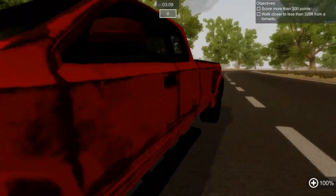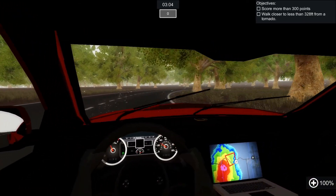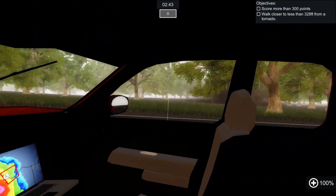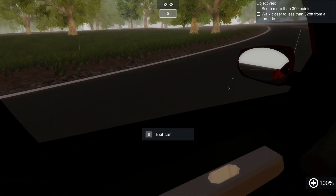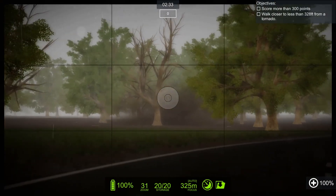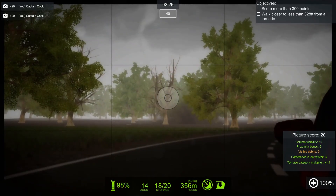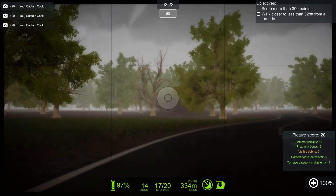We're going to try and drive around it. You can see it's pulling us into it. Got to get to an area where we can take good photos. Look at that. That's still only a relatively thin guy, but you can see it's ripped all the leaves off that tree.